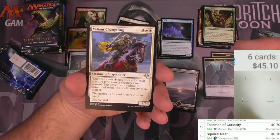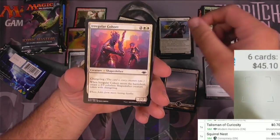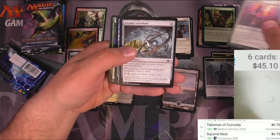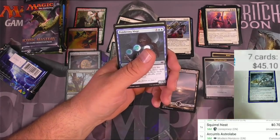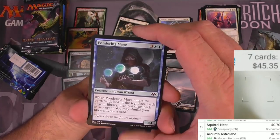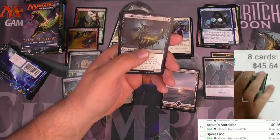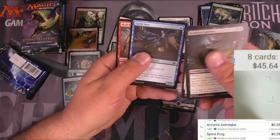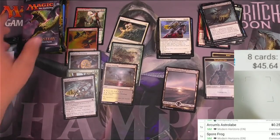Squirrel nest has been reprinted from Conspiracy. A valiant changeling - shapeshifter, probably not a big one. More shapeshifter's gambit. Arcum's astrolabe - which if I'm not mistaken is banned in modern, so that's probably why it's only 25 cents. Pondering mage - cool art, love the callback to ponder. Spore frog - not worth scanning. Headless specter, Thornwood Falls, ghost/fairy seer, and a blade-back sliver.